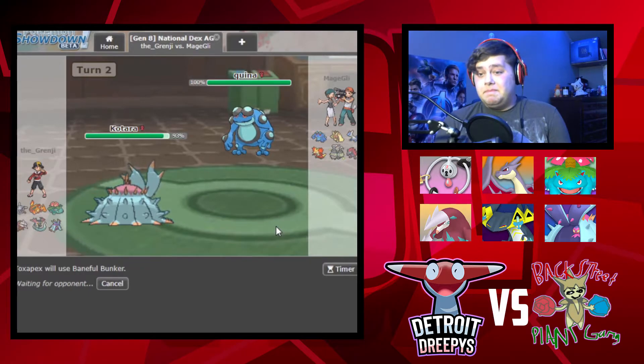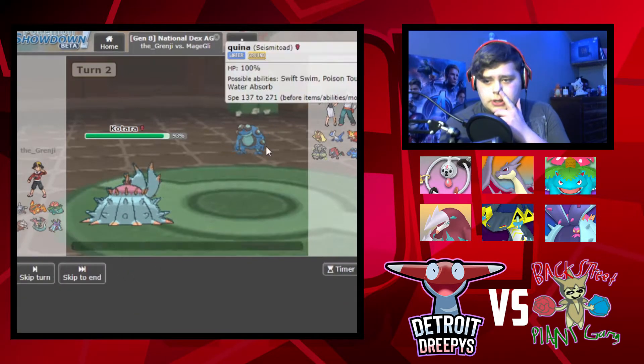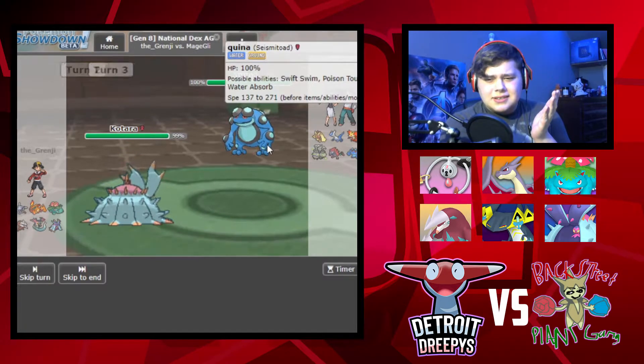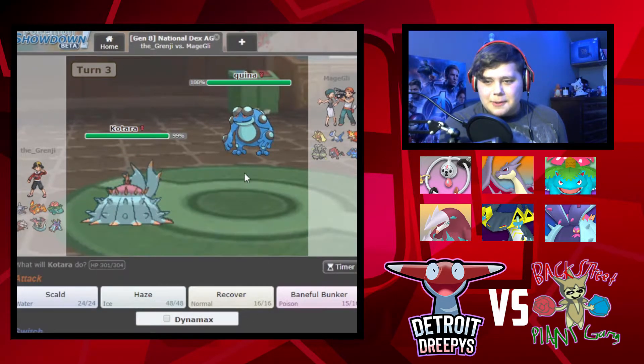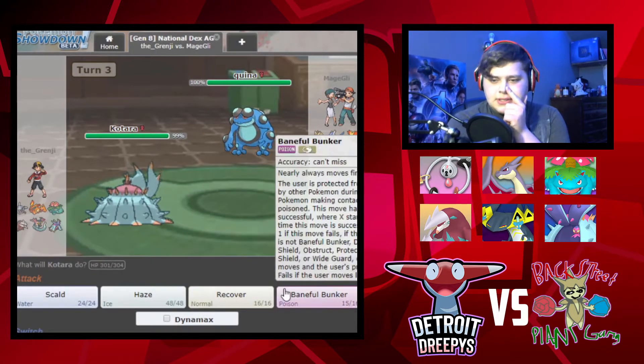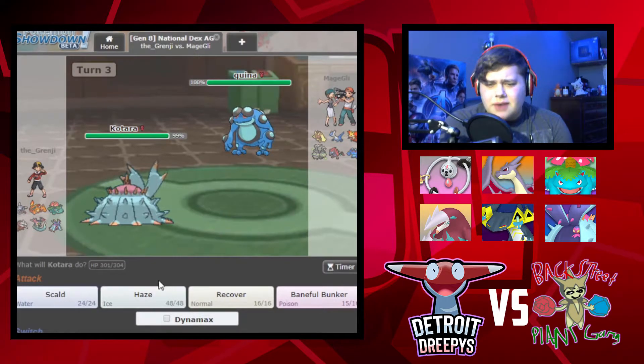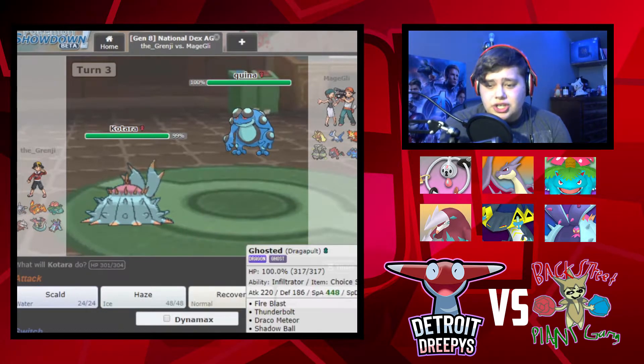That's the best strat in my opinion. It could go very wrong - he could switch out here. He did switch. I don't want to hit him with a Scald - it could have Water Absorb or Poison Touch. I don't really want to go into Big Rhonda yet. Part of me really wants to go into Dragapult and just Shadow Ball - that's what I want to do.